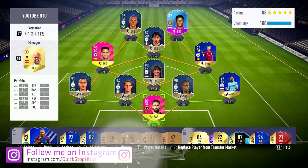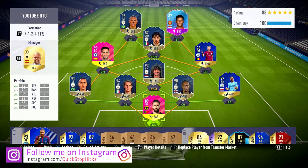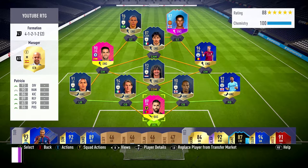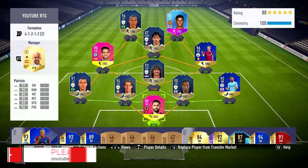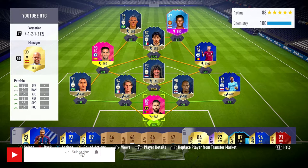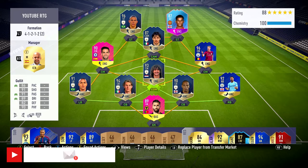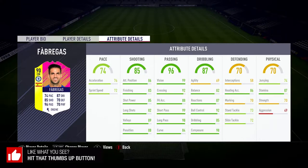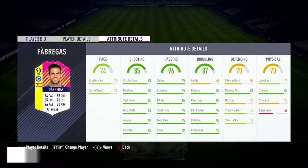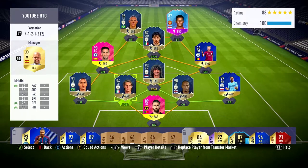Welcome back to another episode of Started From the Bottom: Road to Glory. We've been trying a few keepers out here and there, and yesterday we unlocked Fabregas. We're going to play with Fabregas, but at the request of Azar Amia we're also going to try out the 89 Rui Patricio. Fabregas looks pretty decent — he's kind of stuck between being a good box-to-box and being good defensively, so I'm not sure whether the stamina is going to hold up.